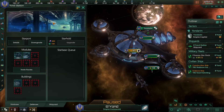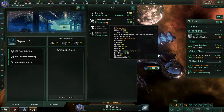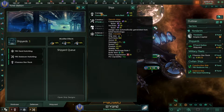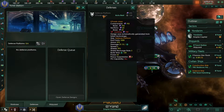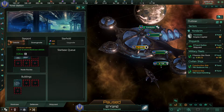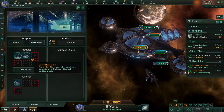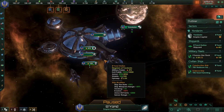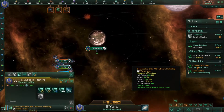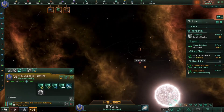Click on your shipyard and you'll see two tabs: starbase defenses and shipyard. The shipyard lets you produce ships — colony ships, military ships, construction ships, and science ships. Defenses lets you build defenses around your starbase. The starbase itself can be upgraded, and you can build unique modules and buildings on it.